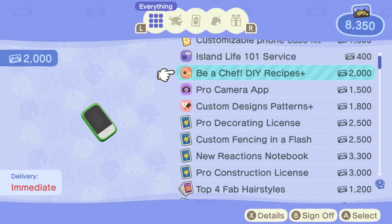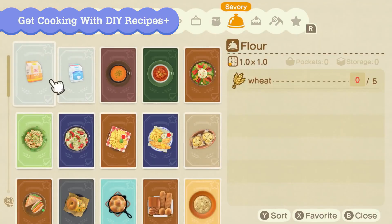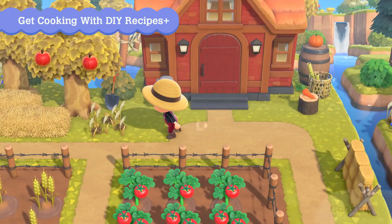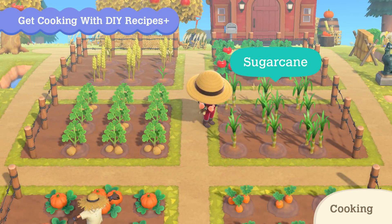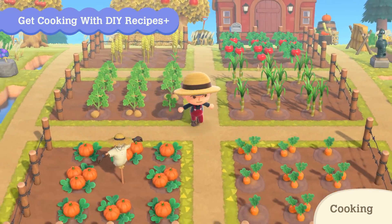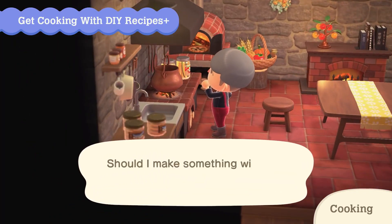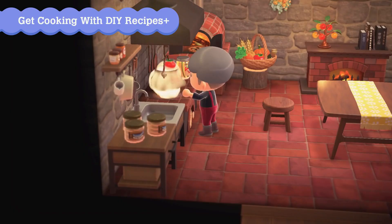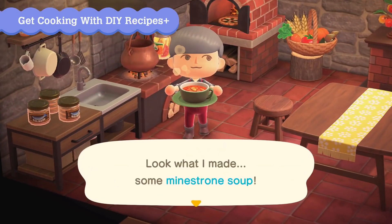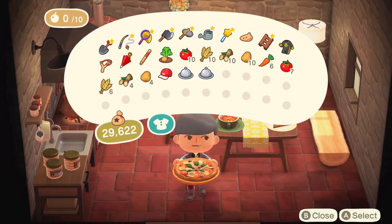Newly added redeemable items will be available for Nook Miles. Cooking is coming to DIY recipes. Combine ingredients like tomatoes, wheat, sugar cane, potatoes, carrots, and more. Why not make a delicious meal from your bountiful harvest? Mmm, looks tasty. You can make all sorts of dishes to lay across the dining table. Bon appétit!